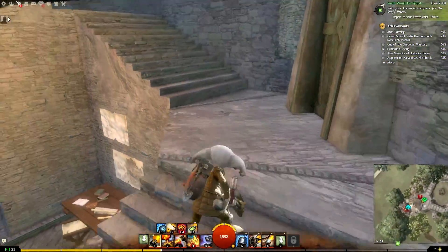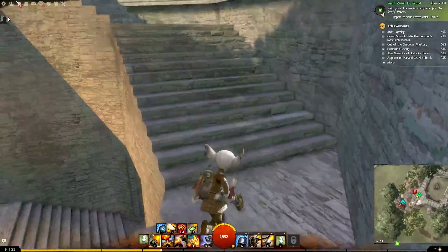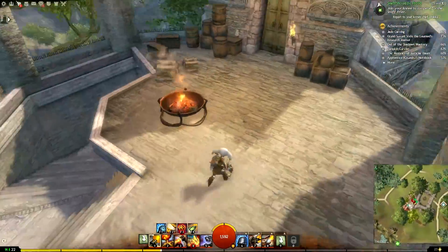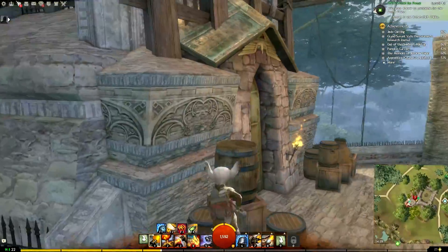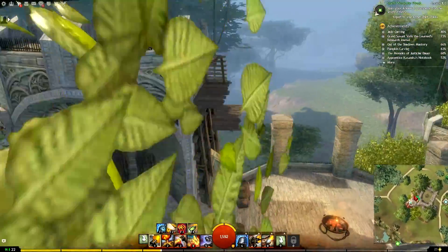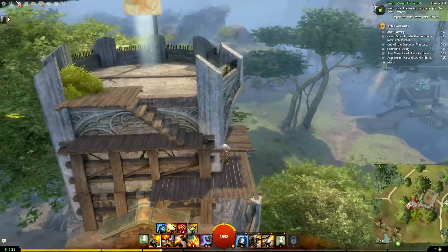I really dislike these spiral staircases — it's more octagonal, isn't it? Anyway, the second part of this is a small jumping puzzle type thing, which is actually pretty easy.